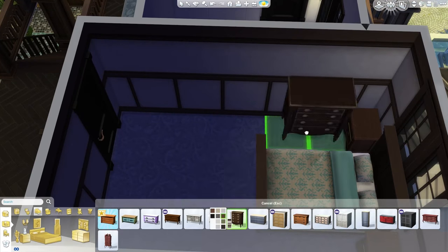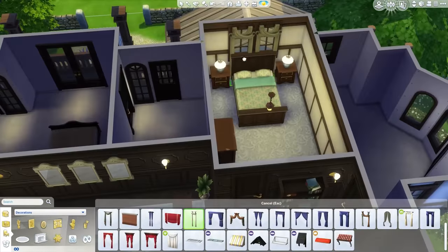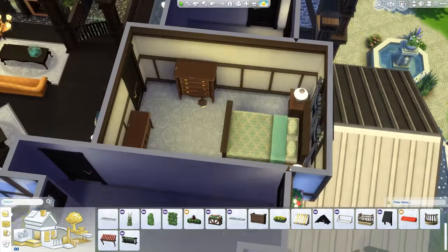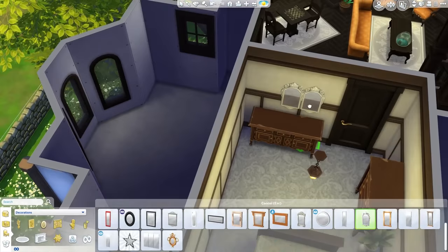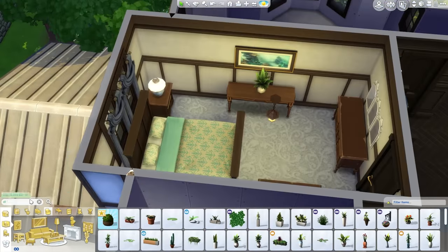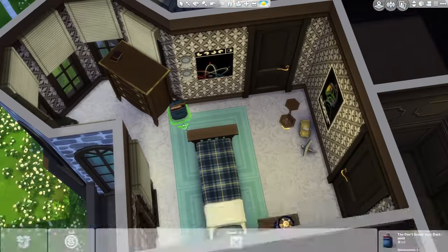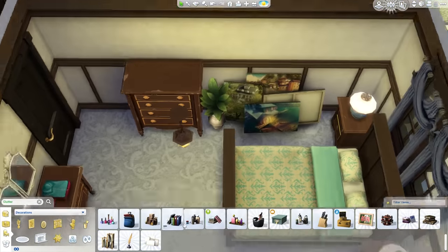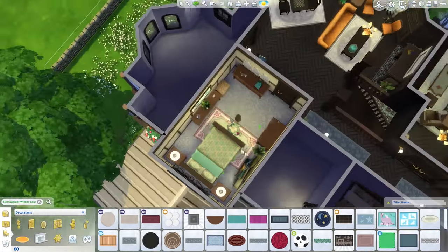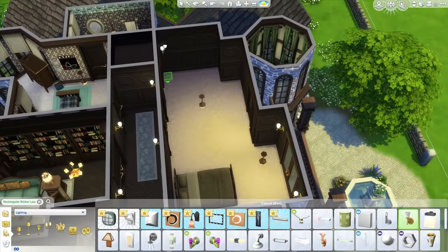Now moving on to a guest bedroom — it's kind of like a painter's room. There's an art easel out on the balcony off the landing, and I imagine the person who stays in this room likes to paint. So there are some canvases on the floor, which I thought was kind of cool. Putting in some details — a nice side table, some stuff on the dressers, also a little backpack in the kid's room, and some dirty clothes on the floor because they're apparently a slob. It's a pretty simple bedroom — not super fancy, not large — kind of on the smaller side, but it still looks nice.